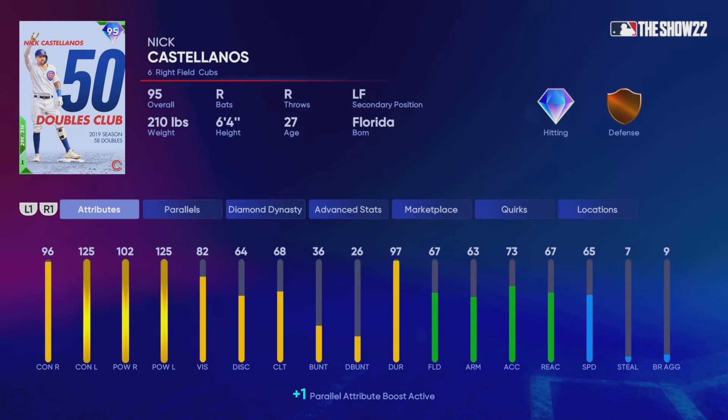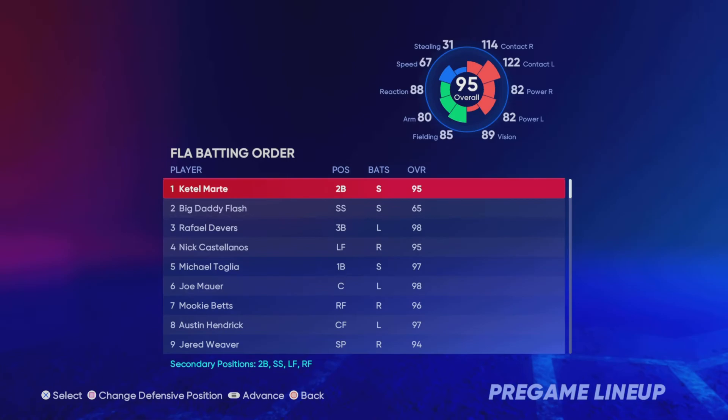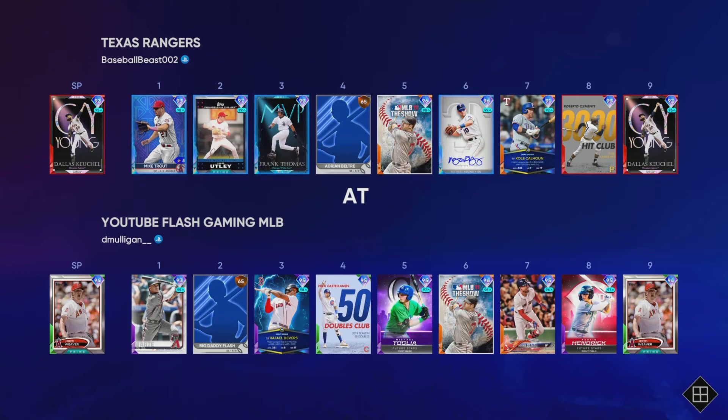I recorded this video probably about a couple days ago, so that's why he's parallel one, but the game I recorded it was my first time using him, and safe to say this card's going to be here for a while. Let's get into the game. We end up picking Jared Weaver to pitch, set our lineup. We're just looking not to face some kind of goon here, and we end up facing a guy — I mean, the dude was pretty good. He had Keiko on the mound, Trout, Utley, Thomas. He had his creative player Adrian Beltre — pretty cool to see — a few other guys, Michael Young, Joe Mauer.